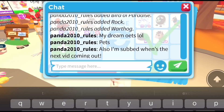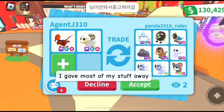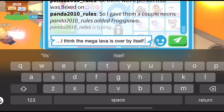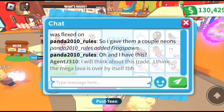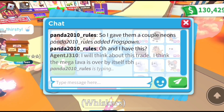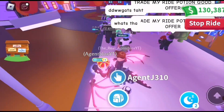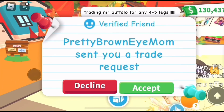This person's offering their mega fly ride frost fury, mega bird of paradise, mega rock, and mega warthog — some pretty good pets. They're looking to trade for my mega fly ride lava dragon and mega ram. I think the mega lava is over by itself — let me know what you guys think in the comment section. The mega furies have lost a lot of value so I don't really like offering for them unless I can get them for like a crow.